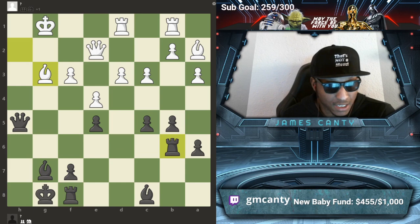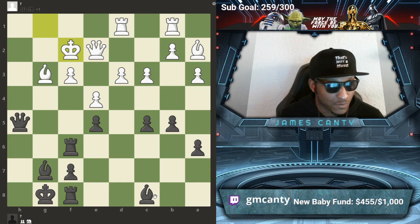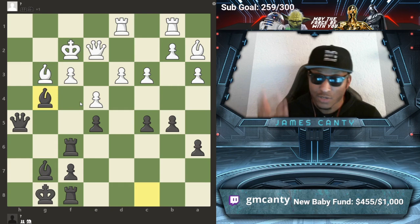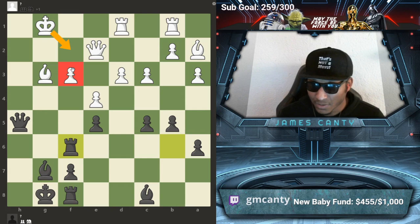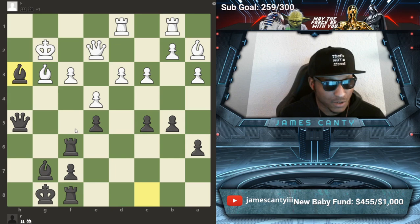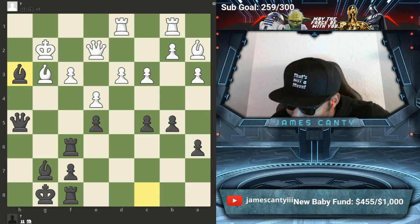Rook to f6 — because now, on king f2 if he tries to run, bishop g4 and I'm picking up material. So he can't run away. I'm also threatening this pawn at the same time. He can't play king f2, so he has to do something else. On king g2, I can check him and take this pawn. So he is in ridiculously massive trouble. He goes rook to f1 to defend it.